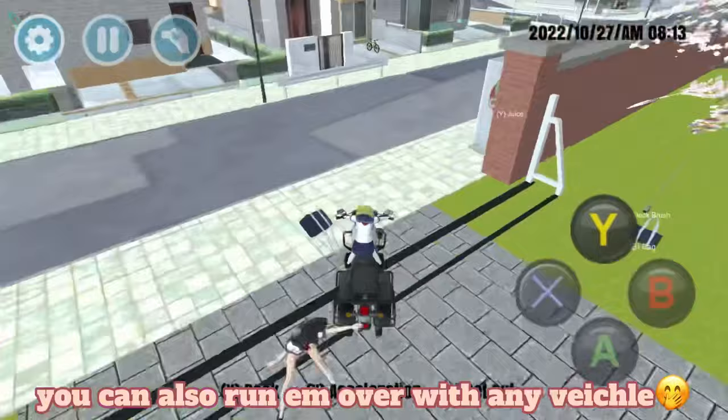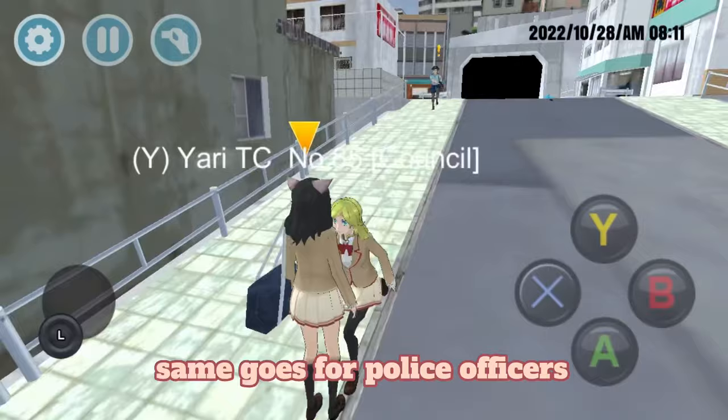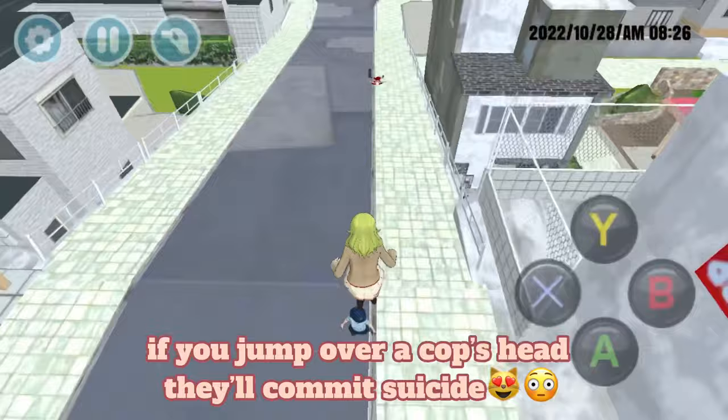You can also run them over with any vehicle. You can also have the teacher kill a student for you while they're chasing you. Same goes for police officers. Here's something that you may not know: if you jump over a cop's head they'll commit suicide.